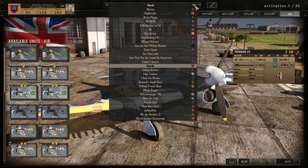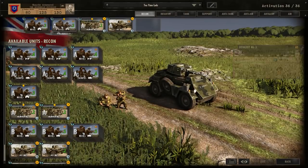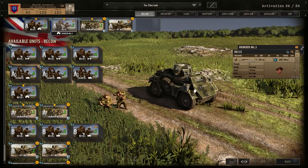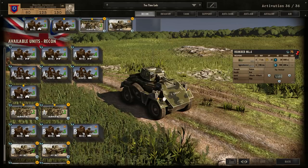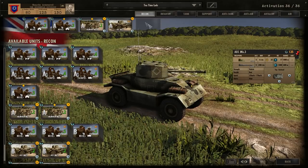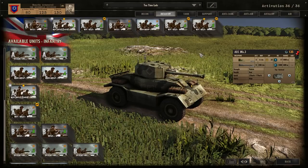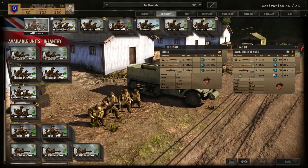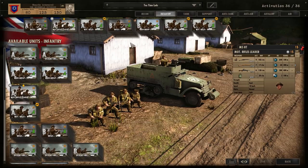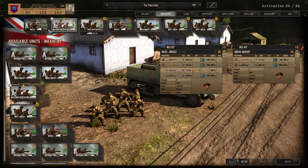Now let's take a look at a deck I built earlier — deck code is in the description below. This is a pretty general all-around deck. For Recon, we've got both Recce cards in Humbers — pretty standard — Humber Mark 4s, and an AEC Mark 3 in A phase. I'd always recommend taking this card in every Guards Armoured deck. For Infantry, it's more focused on Motorized Rifles — a total of 18, which is a pretty good amount. Rifles and Motorized Rifle Leaders in A phase, so about three packs — more than enough for the first ten minutes.